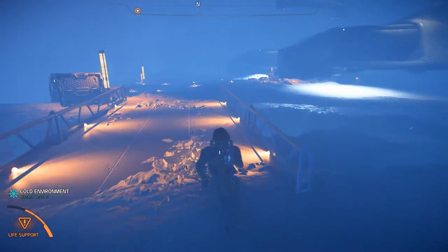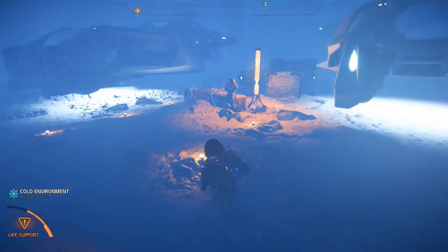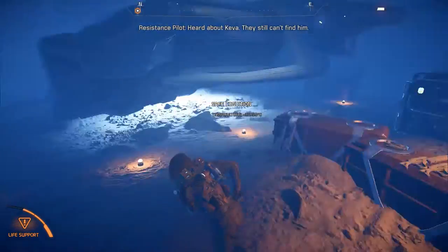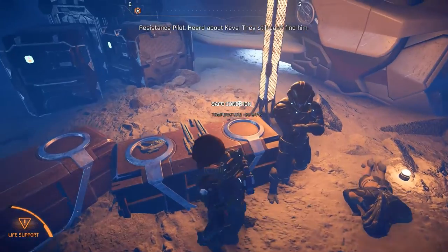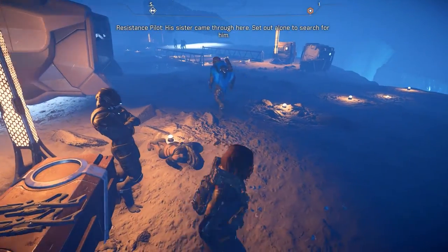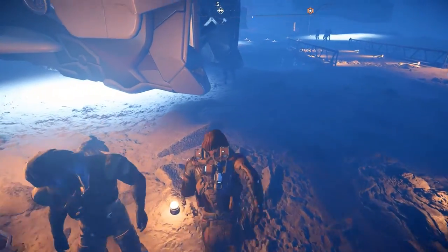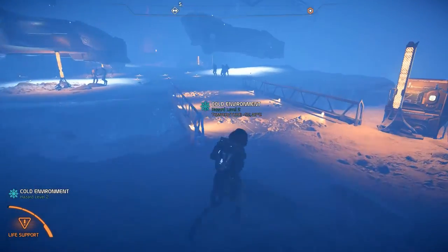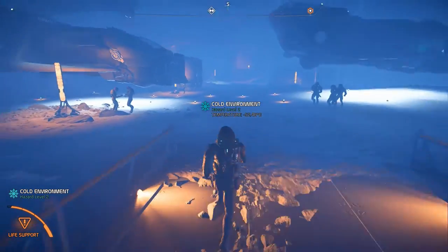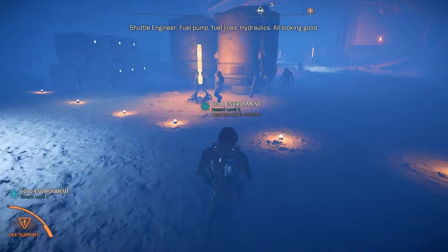So that's not the command I've been looking for. There's probably another commander around here. We've heard about Kiva — I still can't find him. His sister came through here, set out alone to search for him, and she's as tough as her brother. Alright. Fuel pumps, fuel lights, hydroids.